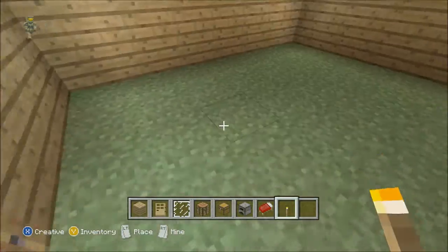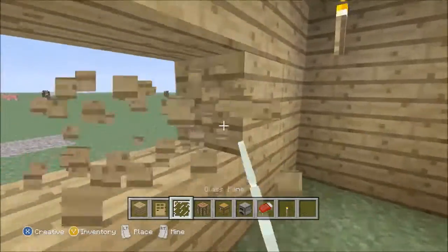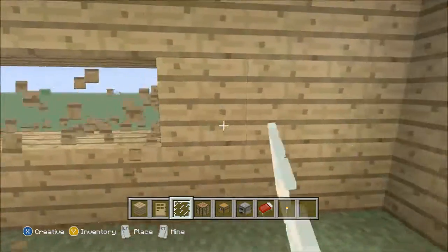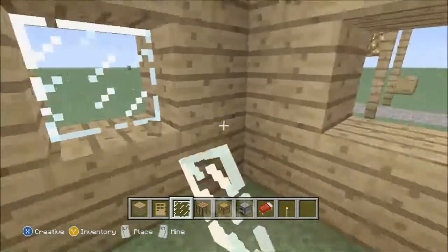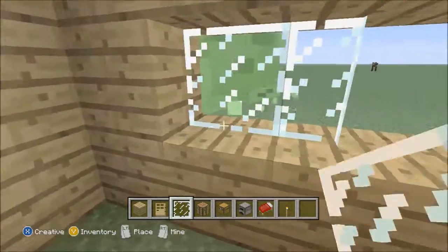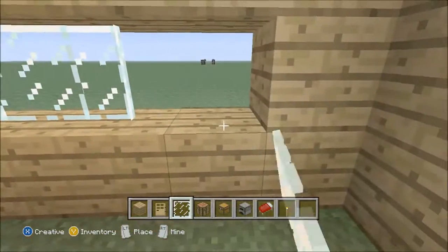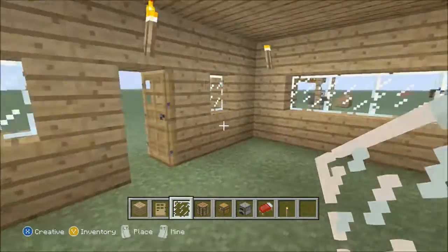What I like to do on the houses is just hit out every block apart from the corner ones and the ones by the door, and just fill it in with windows. You can use glass panes or just glass blocks, but I prefer glass panes. It gives you a nice bright look and fills it up nicely.